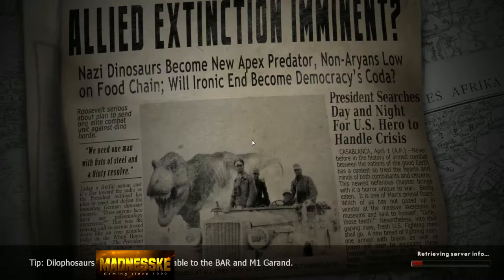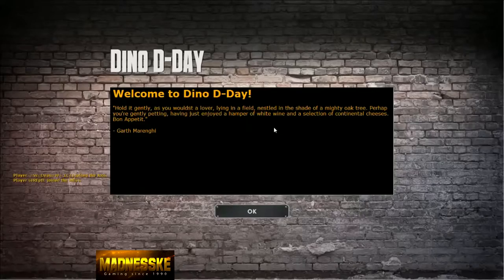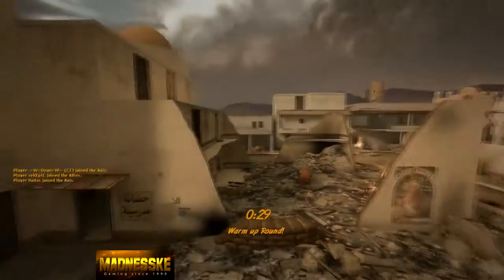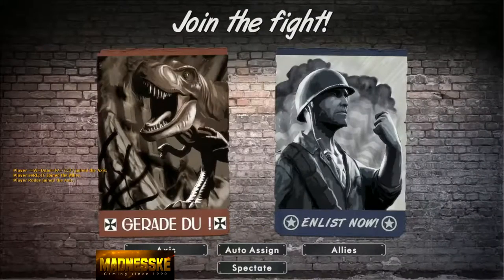You'd think that the Nazis with the dinosaurs and stuff would win every time, but I've seen the Allies win quite a lot as well. Yeah, the Allies only have one dinosaur they can choose — it's called Trigger. It's pretty much just the Allies' equivalent of the dinosaur with a machine gun on its back.